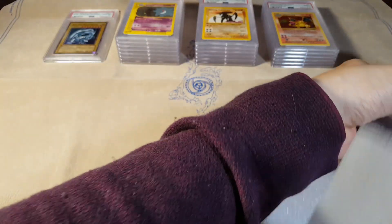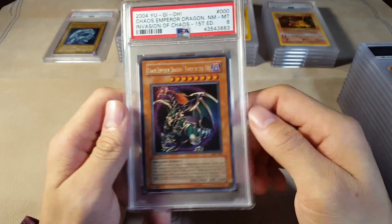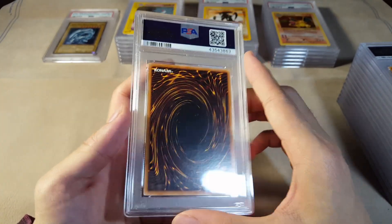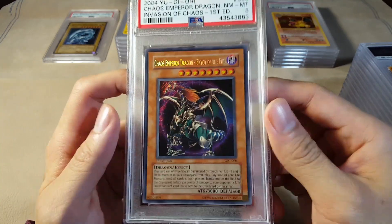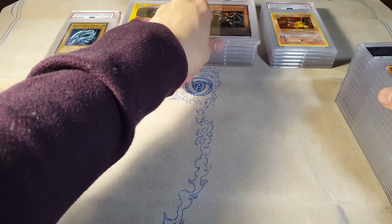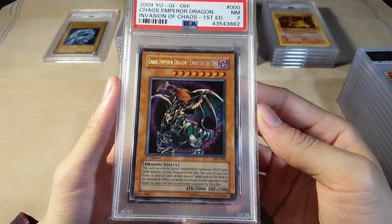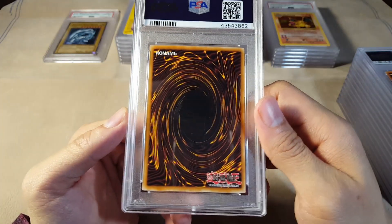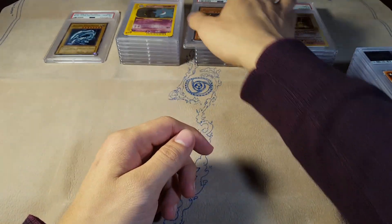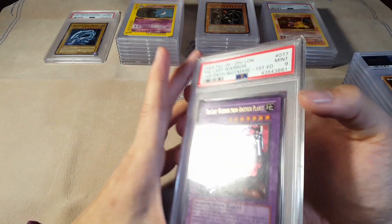We've got a Near Mint to Mint 8 Chaos Emperor Dragon, and this guy is extremely difficult to grade — one of the most difficult cards in Invasion of Chaos, probably followed by Black Luster Soldier. Centering is pretty good on this guy though, so probably some scratching on the back. We have a Near Mint 7 — yeah, this is actually pretty well centered. We definitely did get a really harsh grader this time, but that's okay, it was bound to happen.